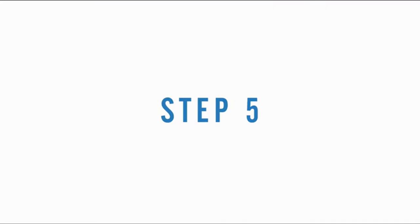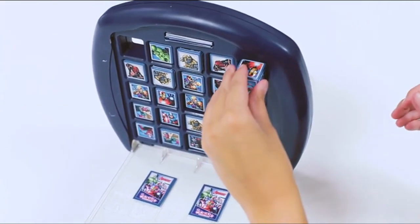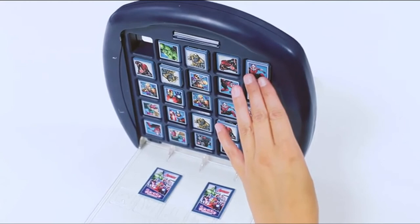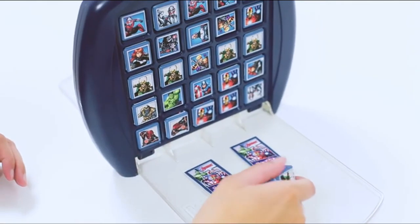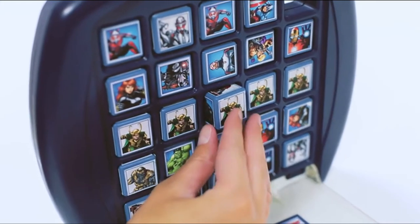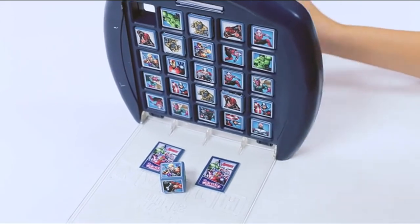Step 5: Take it in turns to push through cubes. The aim is to get five of the same characters lined up horizontally, vertically or diagonally. You may have to put your final cube into the empty hole to complete your line of five. Remember, you cannot push out the same cube that was placed on the turn before.